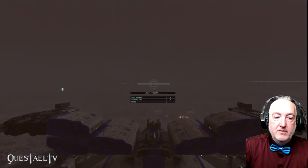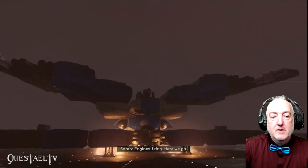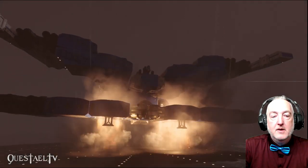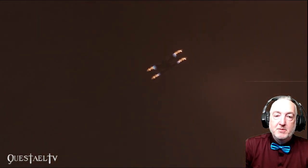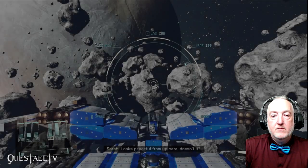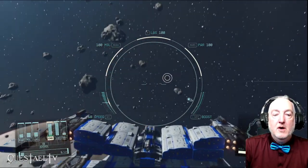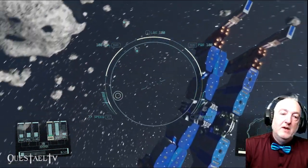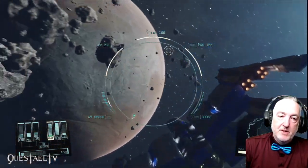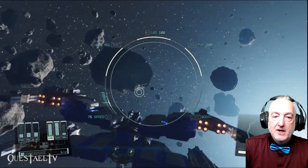Watch this thing take off — engines firing, here we go. Pretty cool symmetrical takeoff, and I really love the look of the engines behind the Star Fury. Looks peaceful from up here. We have excellent maneuverability on this ship, and we'll take off to do our mission after we allocate our weapons.